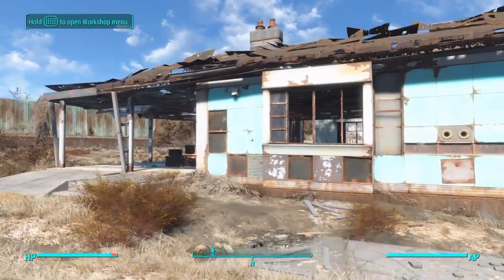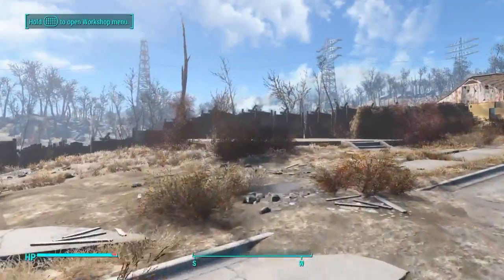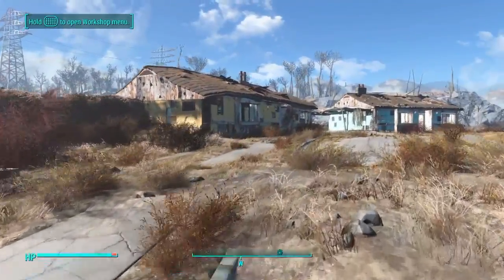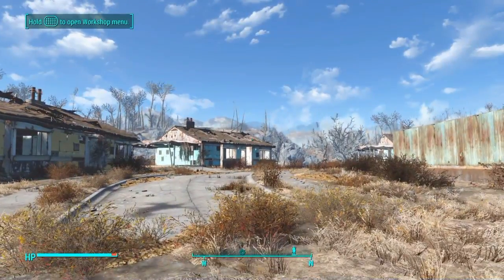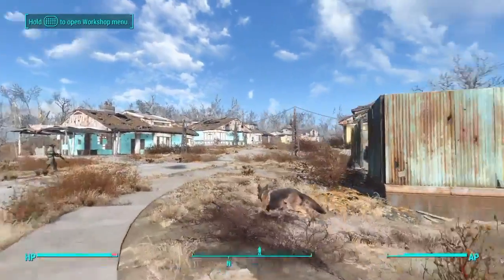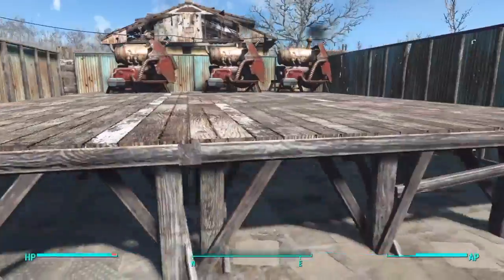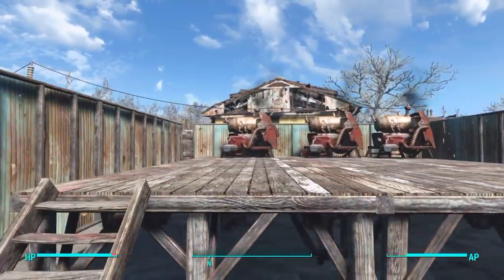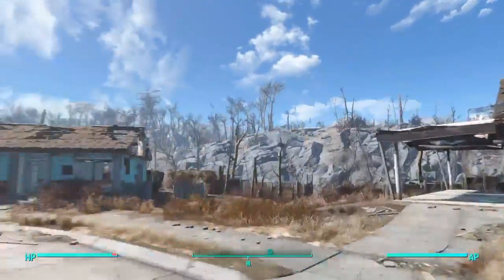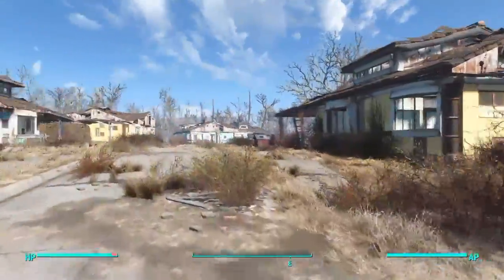This is going to be the barracks for my troops. The houses I'm just going to build for being houses. This is the power house. I'm going to take this one row down. Right now I have three medium generators going on powering one house. Don't have the copper yet, but so far it's okay.